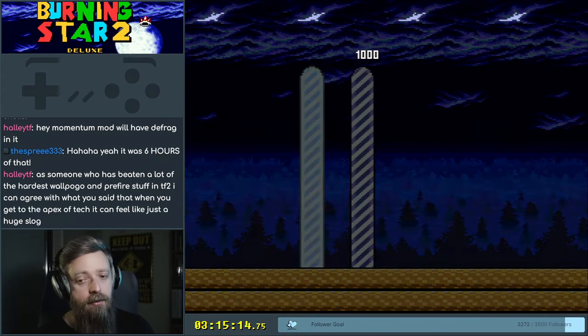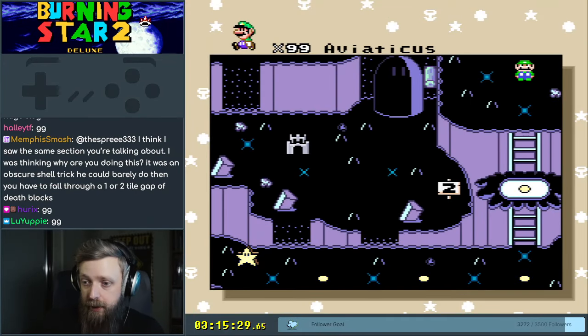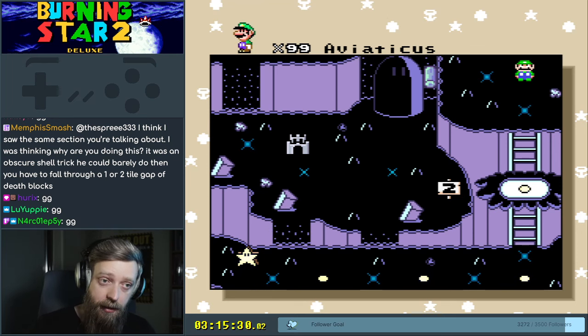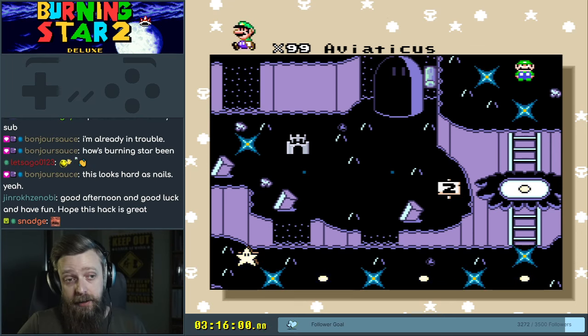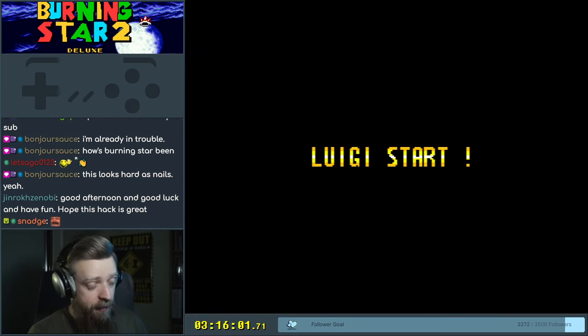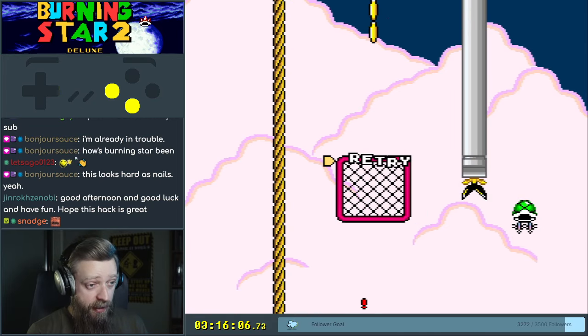There we go. Alright, that was fine. Alright, that was another pretty chill level. It wasn't too bad at all. I'm gonna put a cap on it for tonight though — it's only gonna get worse and my hand is only gonna hurt more. Anyway, let's look at Aviaticus. Does that mean we're gonna fly? It means we're gonna do shells in the sky.